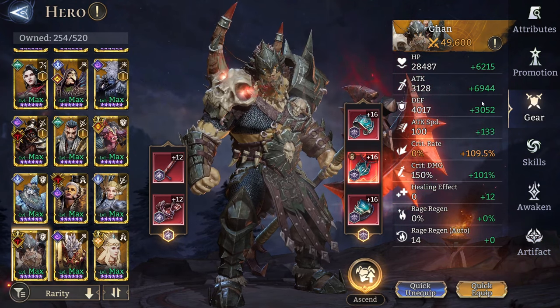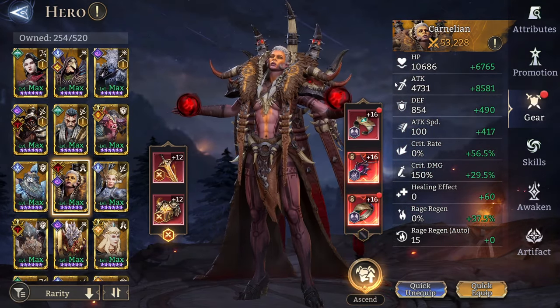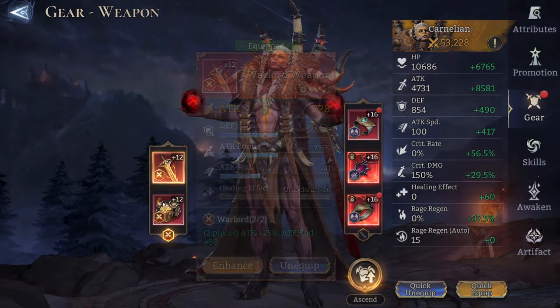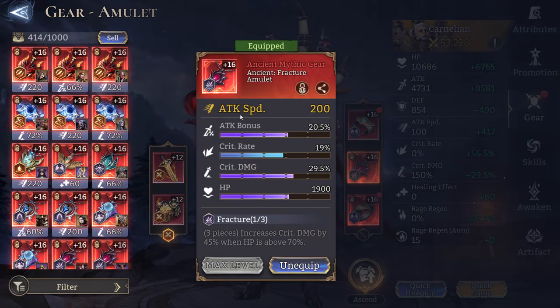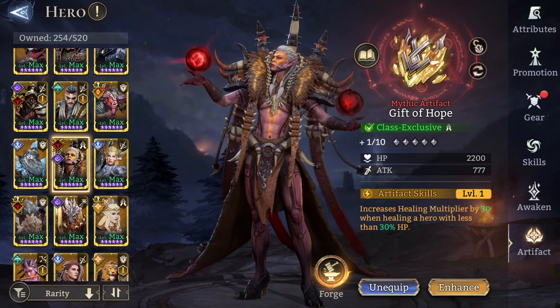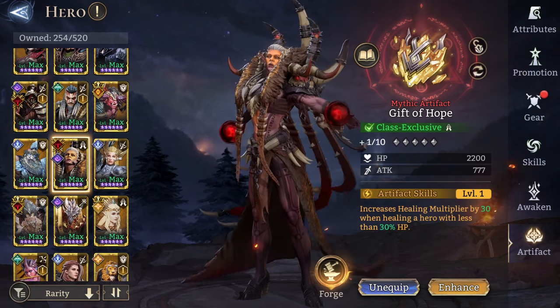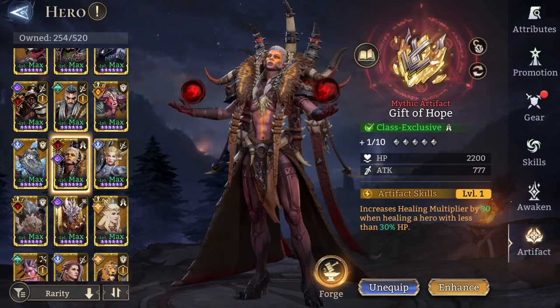Gun is on Annihilating Mine insight stats — he's not meant to deal damage, just has a lot of defense to tank through things. And Carnelian is on a Warlord set with attack speed — I put an attack speed amulet on her because I want her to heal more often. She does keep Valeria below 30% anyway. I found this artifact quite useful: her healing multiplier goes up when she heals a hero with less than 30 HP, which is exactly what she does.